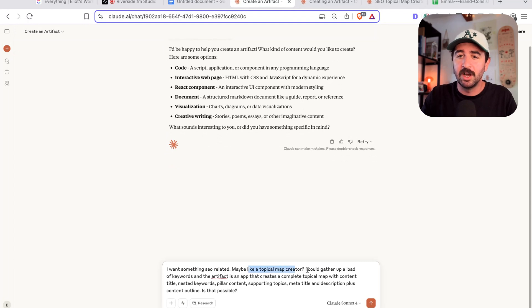I have something very specific in mind — I want to build something SEO related, like a topical map creator. I could gather up loads of keywords, and the artifact is an app that creates a complete topical map with content title, nested keywords, pillar content, supporting topics, meta title, description, plus even a content outline. I want to build a micro tool or AI-powered tool that I've actually paid for in the past. This is a brand new channel — if you get anything from this video, hit the subscribe button and comment with where you are on your journey below.